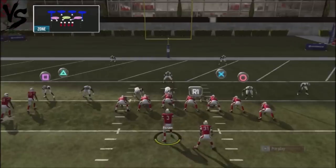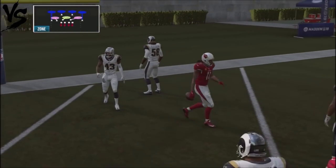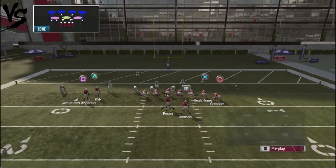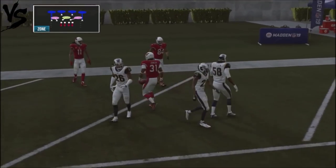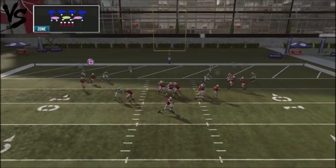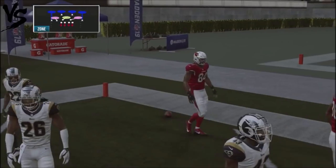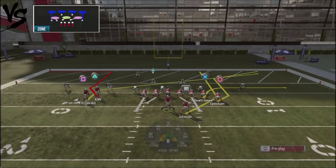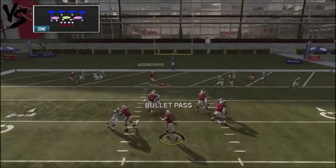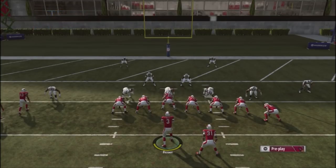Against cover four with matching principles, look to the inside pass lead — any kind of matching principles with cover four will basically open up the slant route over the middle, so your opponent is going to have to user that. The wheel route on the backside also gets open against matching principles cover four. If you streak up the running back, the corner route should be wide open — a good opportunity for a touchdown on the right-hand side. You're really not going to be attacking the middle of the field too much; you're going to be attacking the corners. Preferably, you want to run this play between two yards and seven yards out.